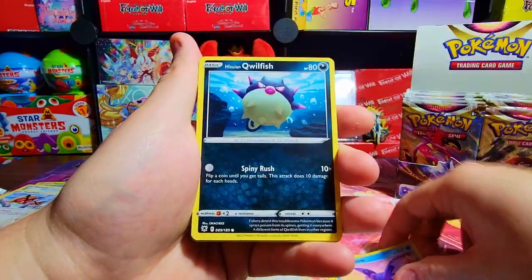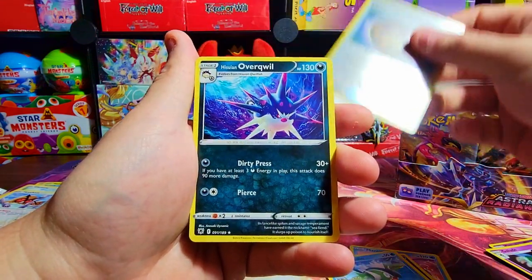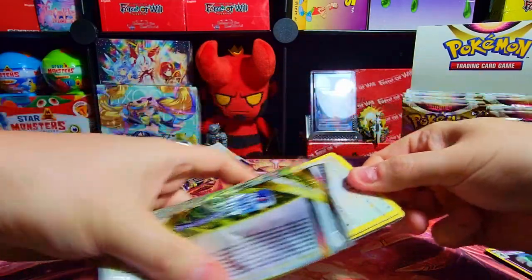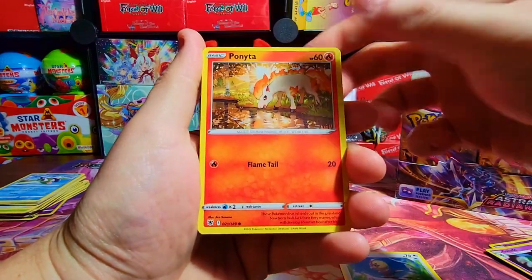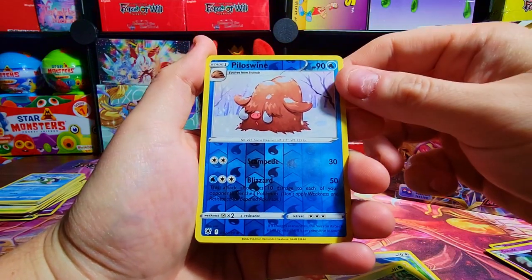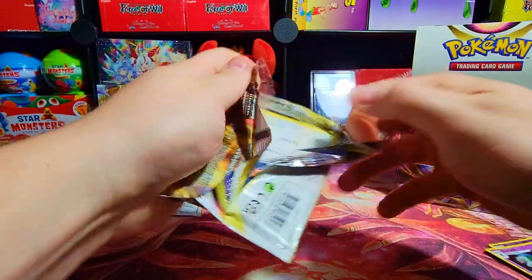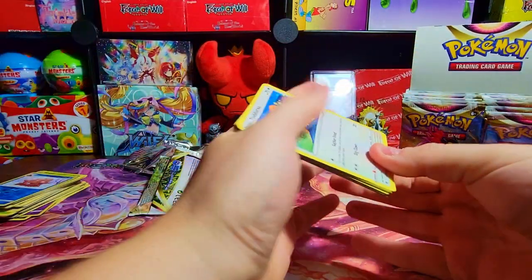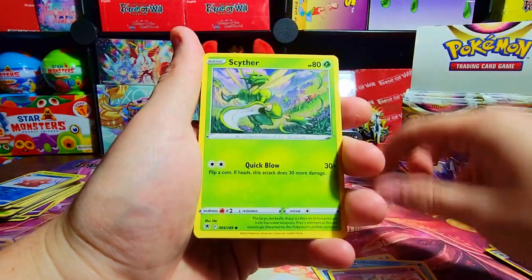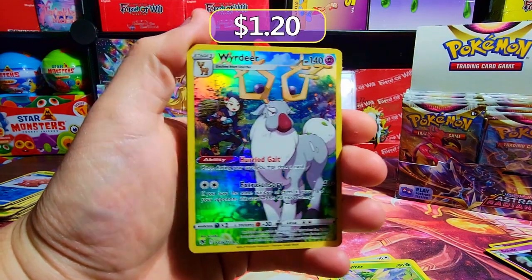No more Glades — we've gotten enough of them. Unidentified Fossil reverse and an Overqwil — just a normal. Let's see how our luck is on a more middle pack. We got a Bronzor, Rowlet, Piloswine, and nothing. Next one up — tell me in the comments how your luck has been on Astral Radiance. Have you gotten any good pulls yet? Oh, there we go — we got a Wyrdeer, a very nice Trainer Gallery card.